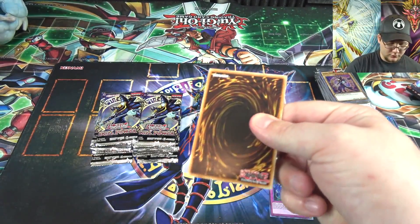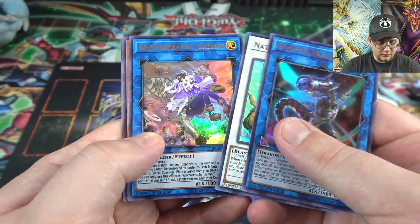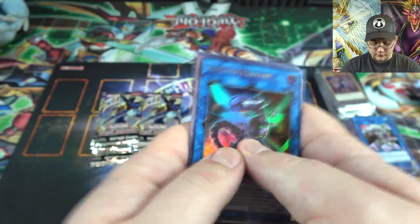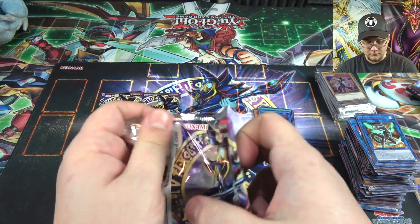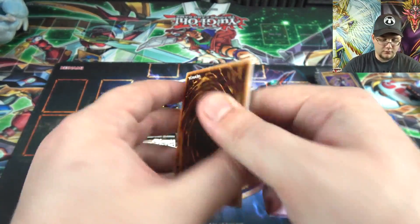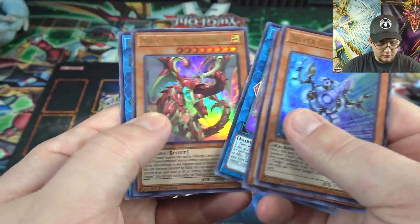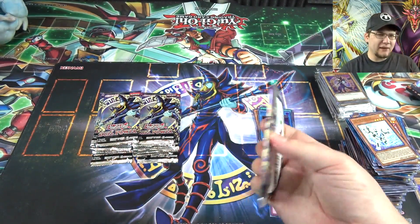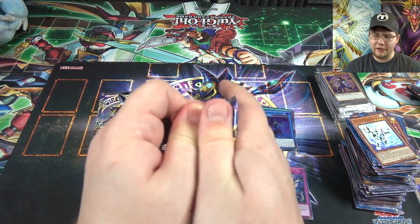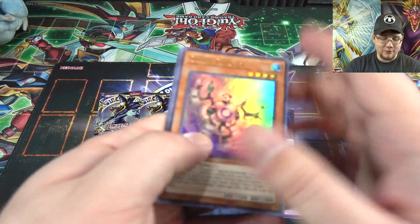Booster Dragon and a couple of the Aroma cards. Gadgets. Odd-Eyes Advanced Dragon again — kind of wish he were Level 7, I feel like it might be a little better. Though honestly none of it matters until we get Revolution Dragon.